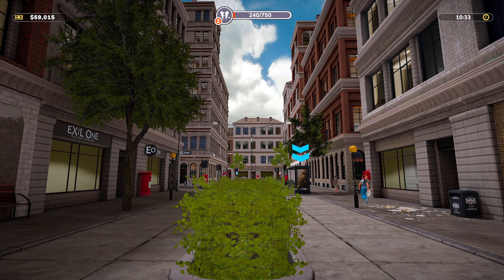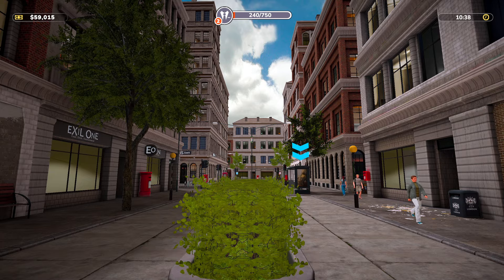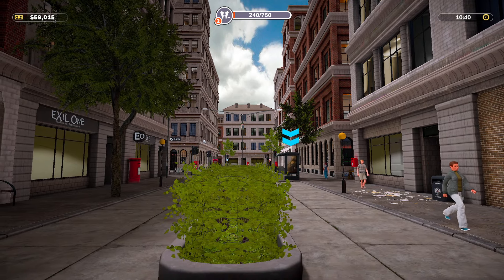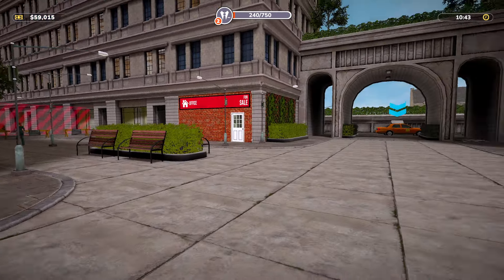Hello and welcome to a brand new episode of Real Estate Simulator. As you can see on the top left, we are almost at $60,000. If you look at the top center, we are level 2, which means we can move out of the storm drain and into a proper neighborhood.